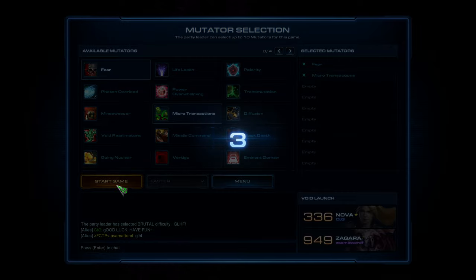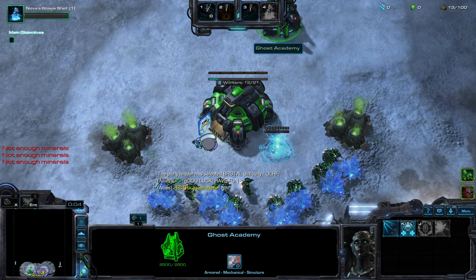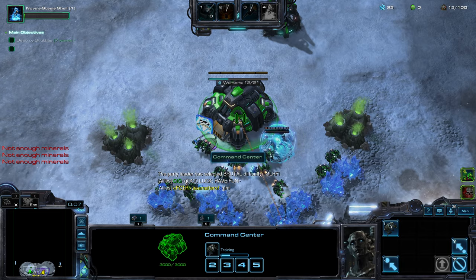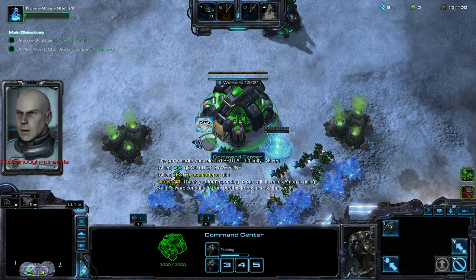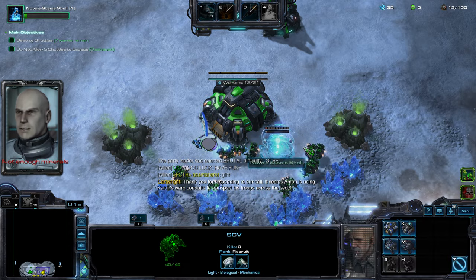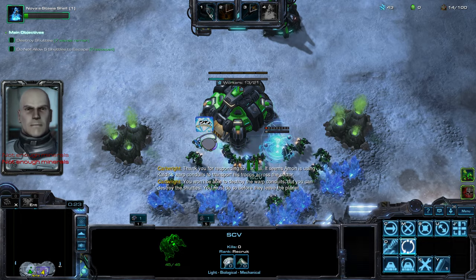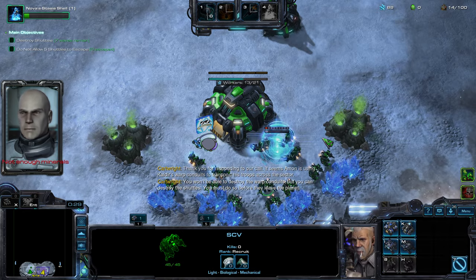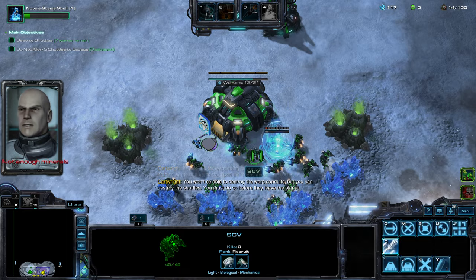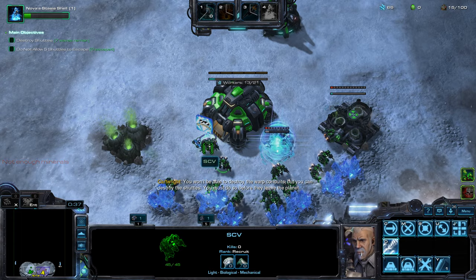The amount of money for microtransactions depends on your unit supply and if it costs minerals or minerals and gas. If it costs only minerals, then the cost to micro is two minerals times the amount of supply. If it costs minerals and gas, then it costs one mineral and one gas for each command.